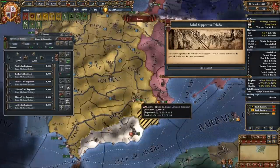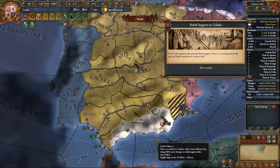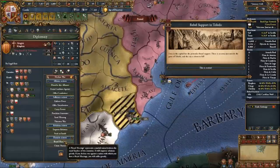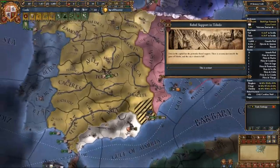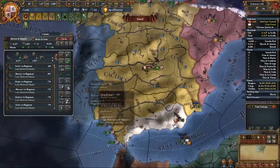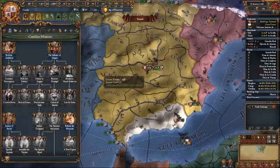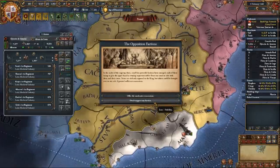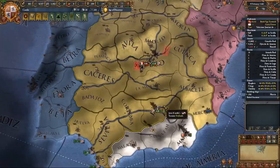I did get unlucky with one event that raised even more pretender rebels in my capital, but we can live with some extra rebels. At least I got a pretty good heir — 12 points total is slightly above average, so I'm happy. I then married Aragon and realized they were excommunicated. You can consider breaking the alliance and taking their profits with the excommunication CB if you're feeling spicy, but I don't recommend it — having to spend all those admin points on coring when you're already barely keeping out of disasters is way too painful.